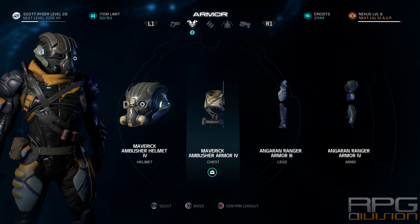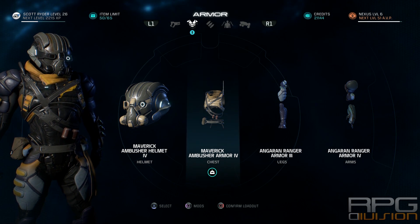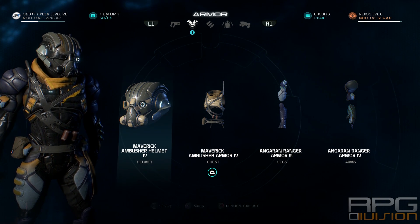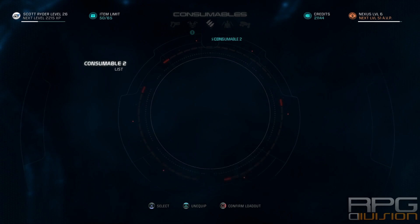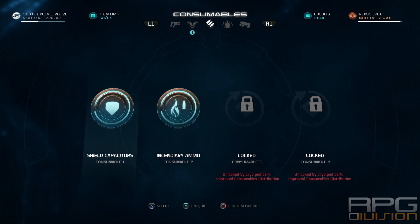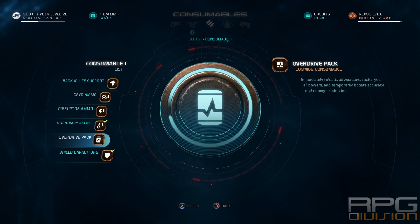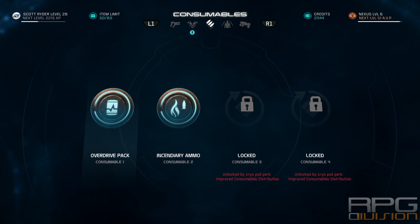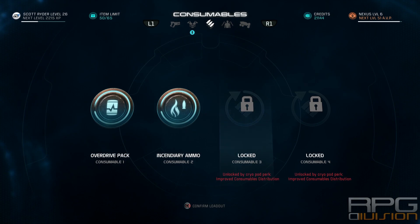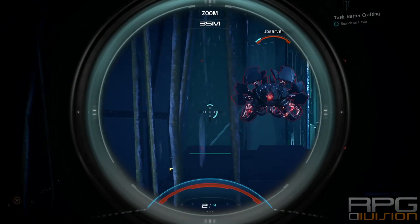For consumables, I suggest covering your weak points. My weak point is a lack of damage against armor, so I went with incendiary ammo. That's the whole build. I think it works fantastic — I've tested it against bosses on Hardcore difficulty and it's working beautifully.